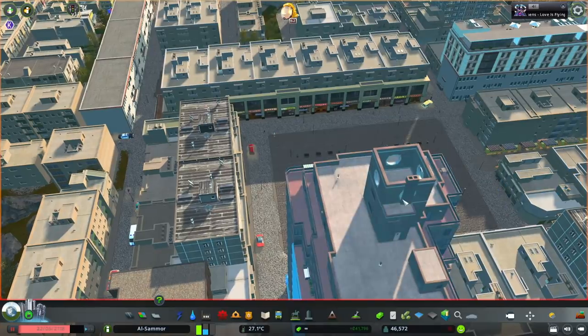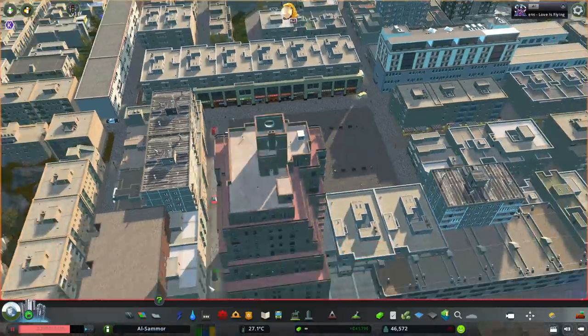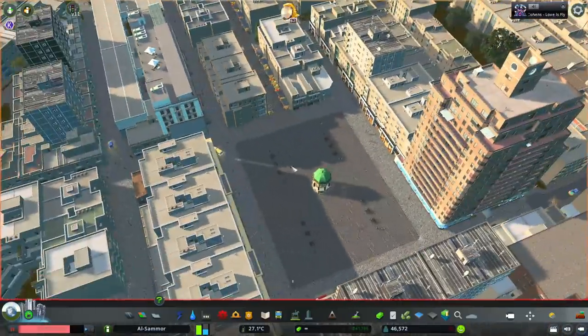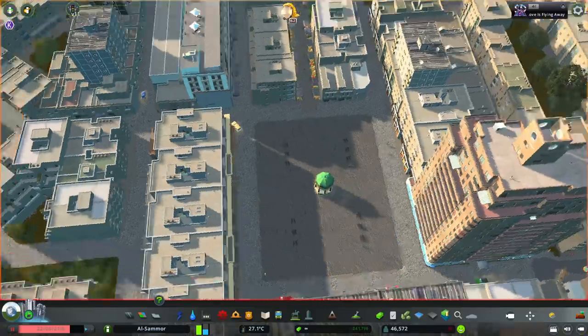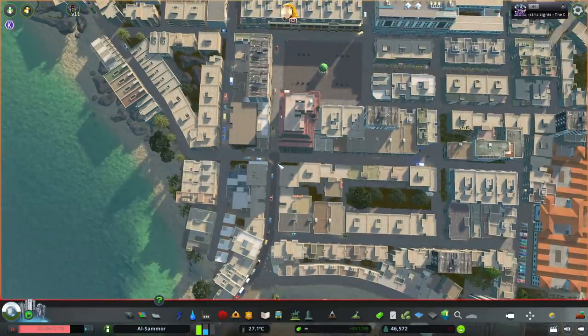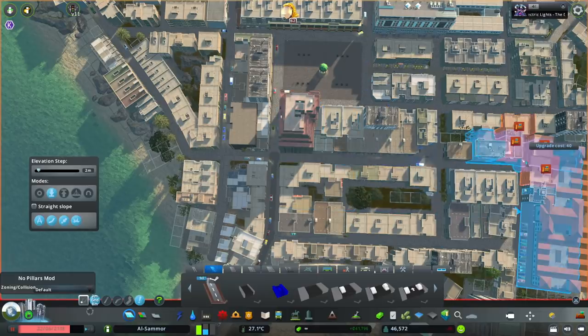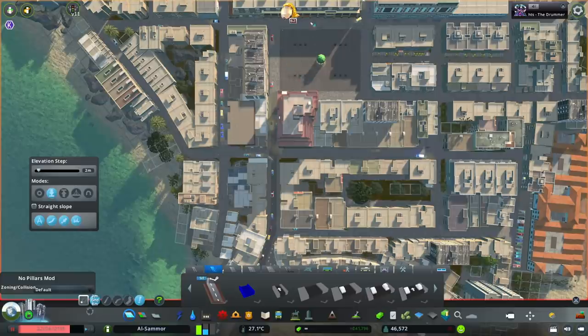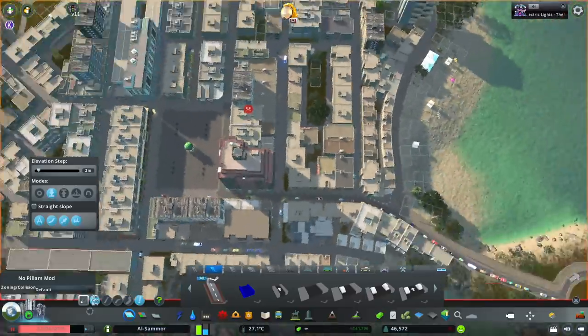I know this is a more informal type of video but I'm just talking through my thought process. This is like a town center — in real life a lot of these roads would probably be pedestrian-only. We want to keep lots of traffic separate from lots of people if possible. So even though it's not ideal, we want to minimize as many turns as possible. I'll put it up through here.